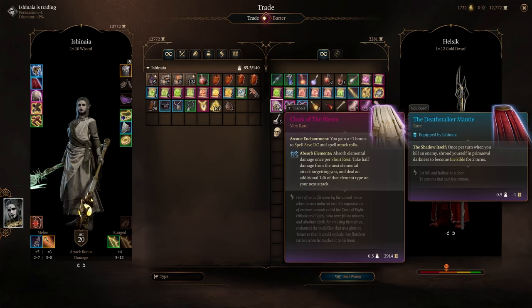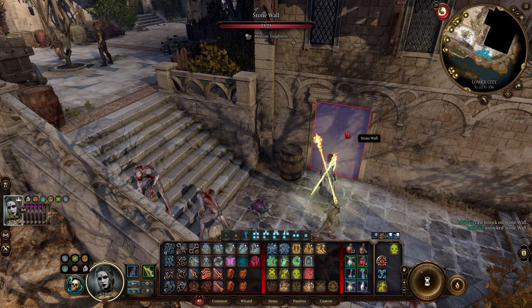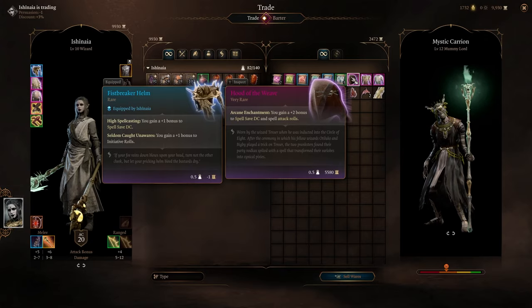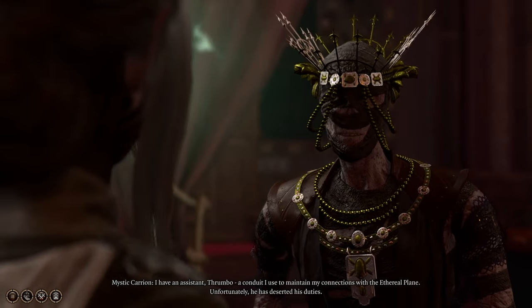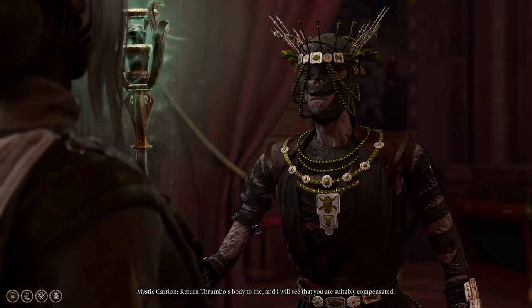Before we start doing any fighting in the lower city, there are still two items I want to buy. First is the Cloak of the Weave from Helsik, which has the Arcane Enchantment ability, giving us a plus 1 to our spell save DC and spell attack rolls. Last but not least we knock on the door of our necromancy friend Mystic Carrion, who will sell us the Hood of the Weave, which also has the Arcane Enchantment ability but this time gives a plus 2 to our spell save DC and attack rolls instead of the usual plus 1. He also gives us a quest to hunt down one of his runaway undead servants — pretty pathetic for a necromancer. Losing control of your own servants couldn't happen to me; I only ever lose control of myself, which is way more professional.